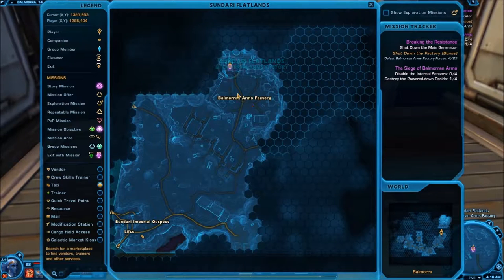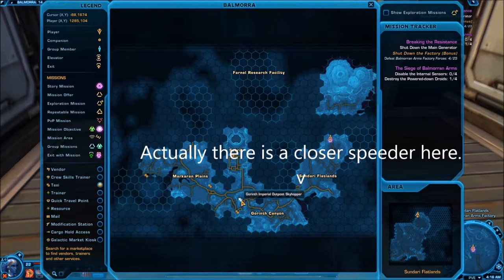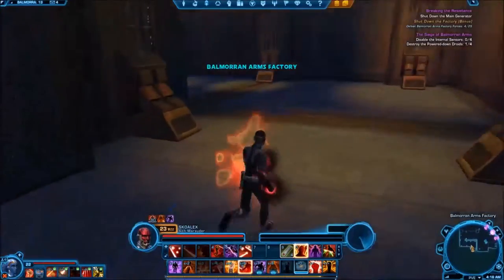We're standing right outside the Balmorion Arms Factory. On the main map, if you start here at the spaceport, take the speeder all the way down to this speeder right here. You're in for a long trip — I recommend having your teleport option available so you can get back, because there are no other speeders through here. Hit this speeder, long journey all the way through here. You'll cross the flatlands right around here and come to the building that we're at right now, then walk inside.